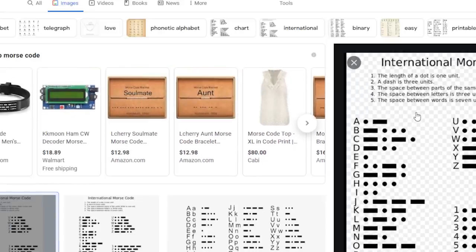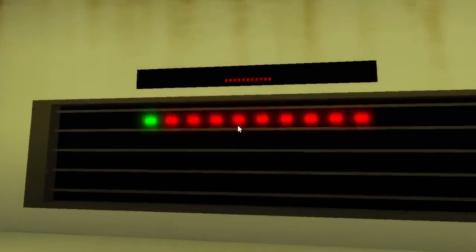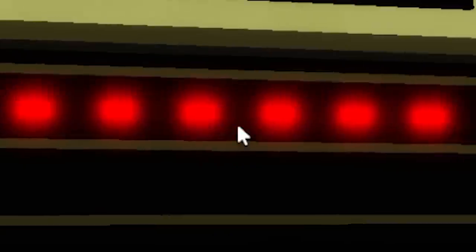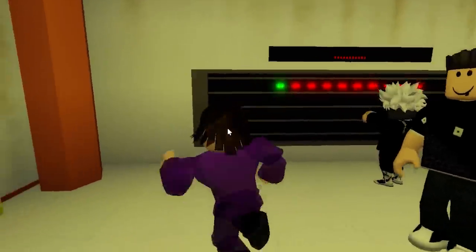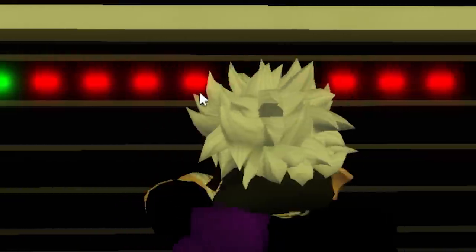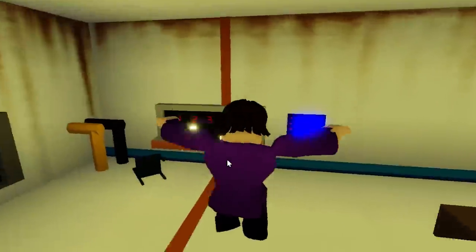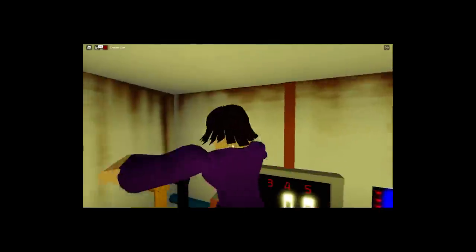If you don't know what Morse code is, it's basically a code that looks like this. Apparently, this is actually Morse code, and it kind of looks like that because there are actually lines like this, just like in Morse code. Apparently, if you actually go ahead and turn all these green, there's actually something that unlocks. So this agency base is actually really, really important.